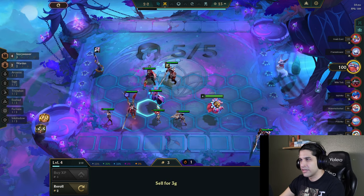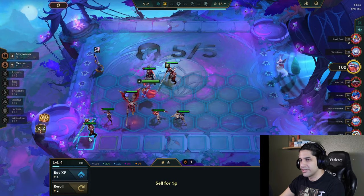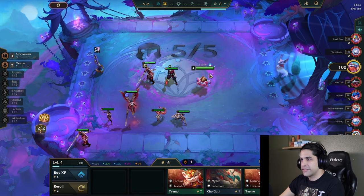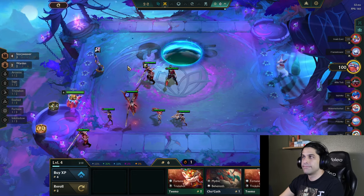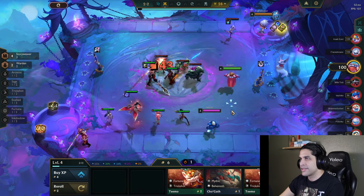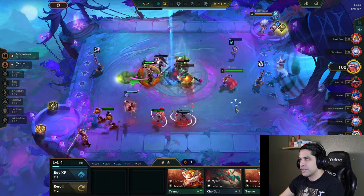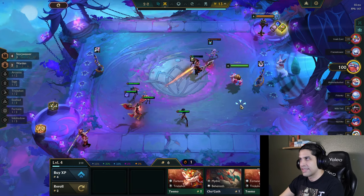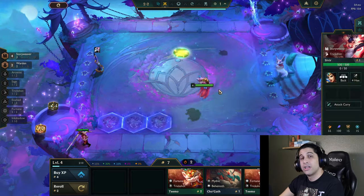Maybe we'll do this so he gets Warden at least. We'll put Jax in the middle so he dies first and then Garen gets all the aggro. We have this champ dupe — not sure what we're going to use it on, probably Irelia once we find her. We might win this since this guy hasn't slammed his radiant item yet. We're hoping for a long win streak — and yes, we're streaking pretty good so far. Good start!